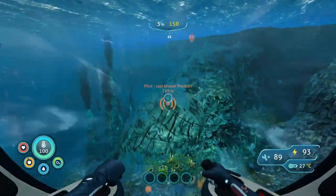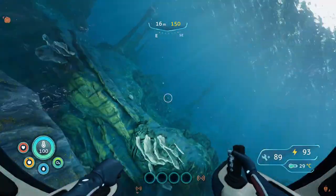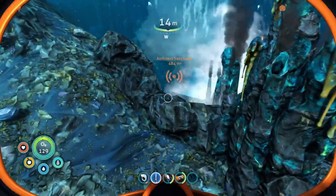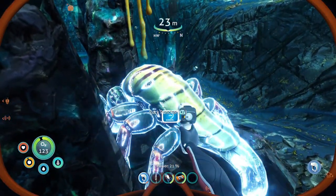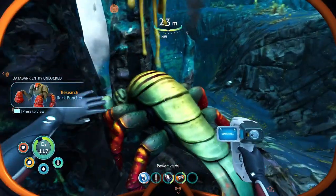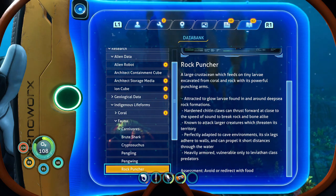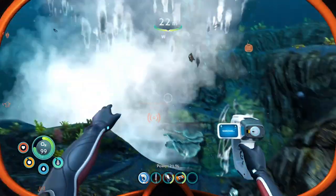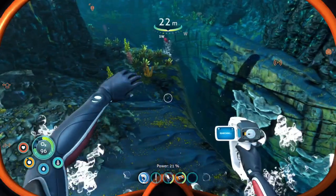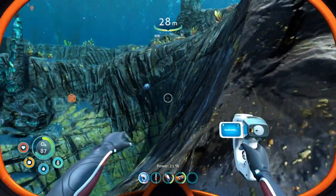That little island over there — did we scan that crabby-looking guy yet? He's more like a lobster or a shrimp. It's a rock puncher! I thought maybe you ate one. We didn't have the money for lobster though guys. Anyway, I'm seeing a goodie over there — let's read about the rock puncher. He feeds on tiny larvae. It says avoid or redirect food, so he might attack us. The blue ones are really hot — and we just found some lithium!